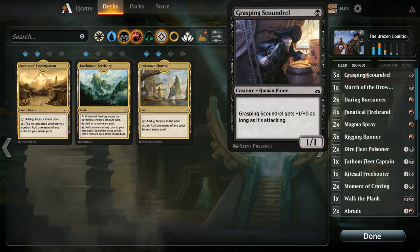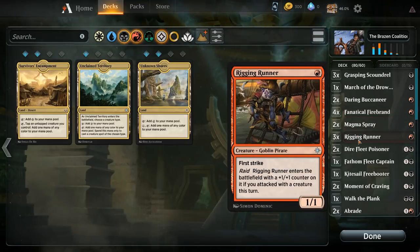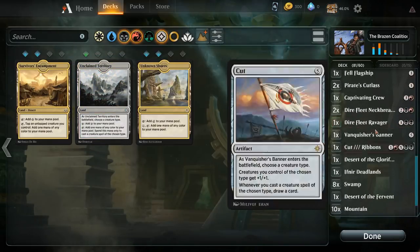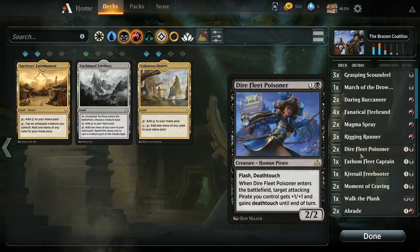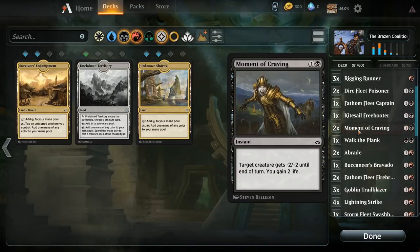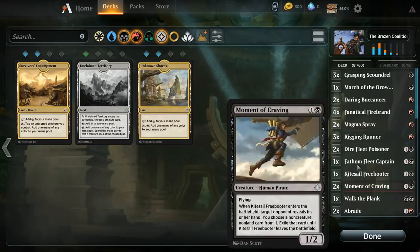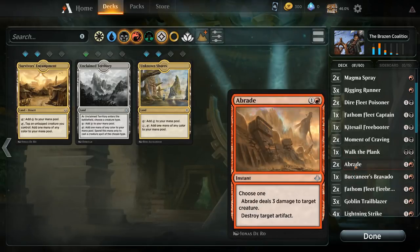Let's take a look at our deck. One-drops: Buccaneer, Firebrand, Magma Spray, Rigging Runner — lots of ones, that's nice. I guess we also want Unclaimed Territory in this version. March of the Drowned seems okay against control decks, a nice two-for-one. The Poisoner is good, Captain is good, Freebooter is good. Could run Moment of Craving — it's very good against red decks obviously. We already have some Magma Sprays, maybe a mix of both is good enough.